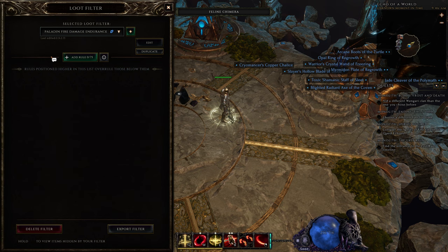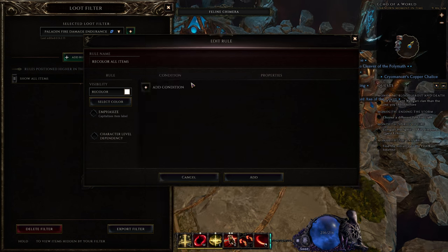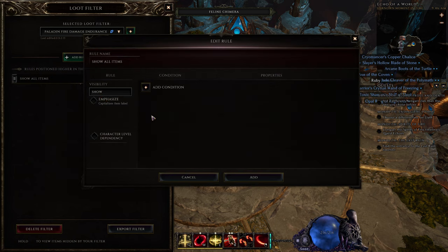Now what I want is to hide everything - or not everything, it depends on what you want. You go here and add a rule. You have to click on one of these three options: Show, Hide, or Recolor. On Show it doesn't do anything because you already see all the items, so I will choose Hide.